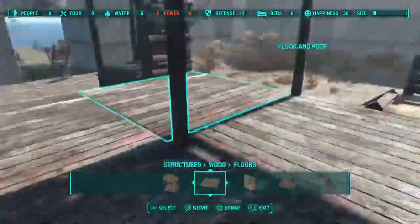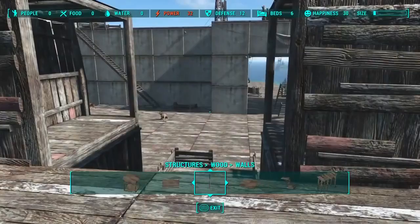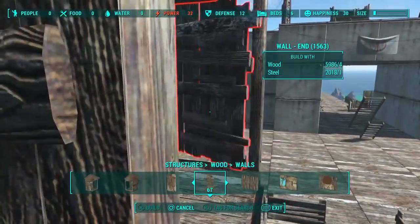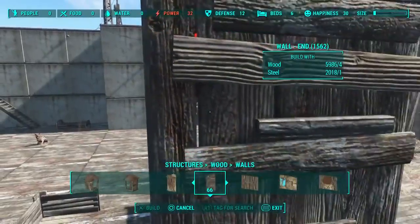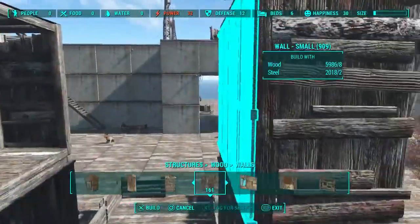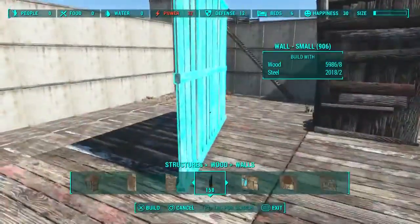Now we can start on the second floor. I'm going to put some small floors in here as a guide so I can put these walls in and then take them back out. Now we're going to go ahead and fill these in like we did on the first floor - just do them now because they're always a lot harder to do later on.